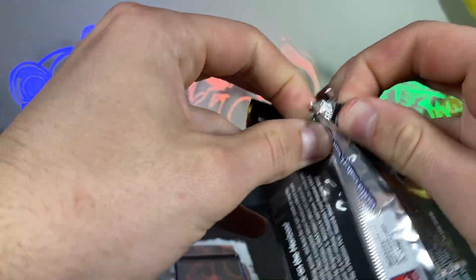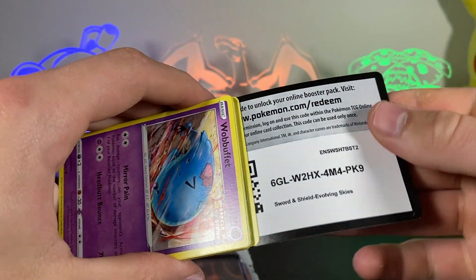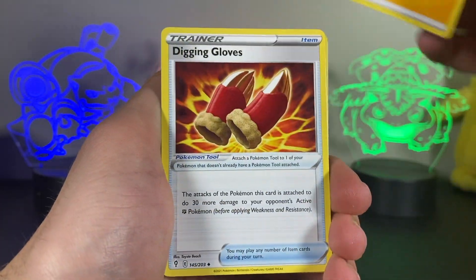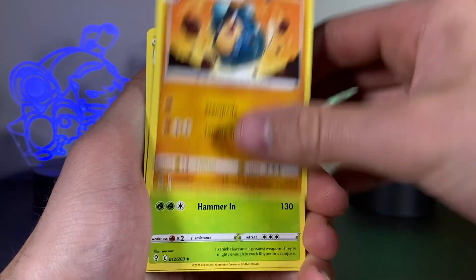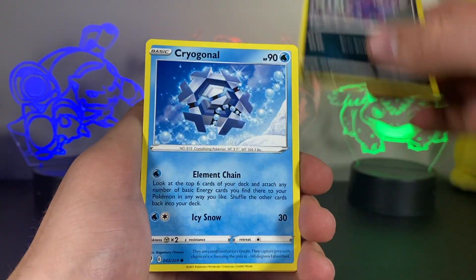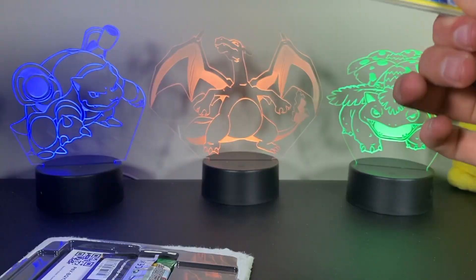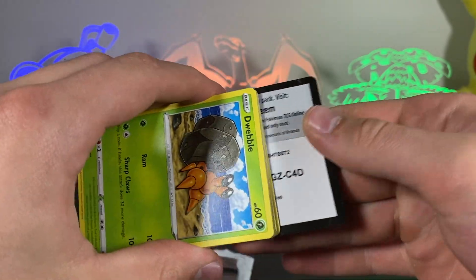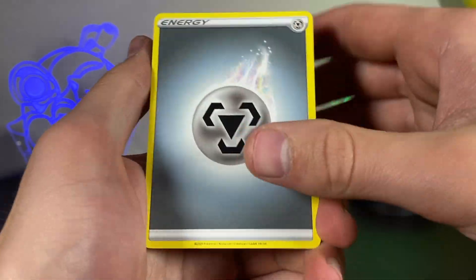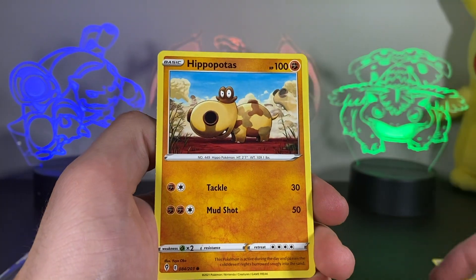Let's open up another one and see what we get. I'm very excited to see what's going to come out of that Dark Riot tin too — hopefully some Vivid Voltage. We get the Lightning energy card there. Swoobat in the bush, Azurill, the Crystal Pokemon, and a regular underneath that. The one thing they didn't have at that store was booster boxes — I was trying to find a Vivid Voltage or an Evolving Skies booster box but they didn't have any.